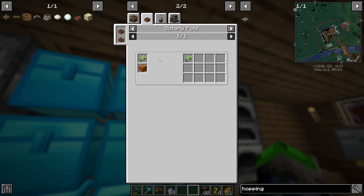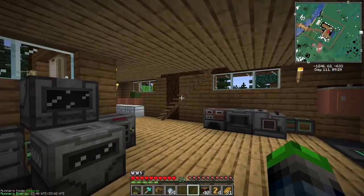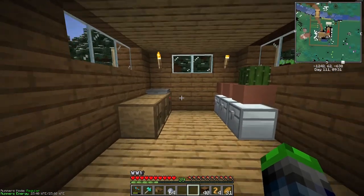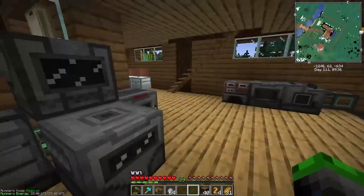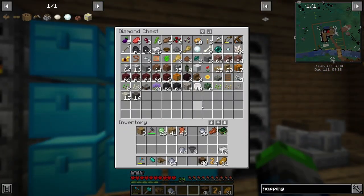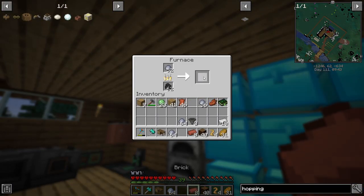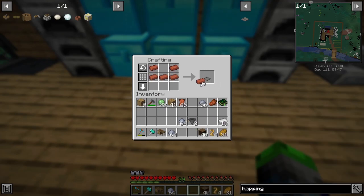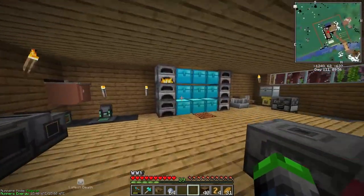We can actually put sugar cane in here which isn't a bad idea, but I'd like it somewhere else - we'd have to make a basement here. We should have enough for one more of these. We can put this guy here - beautiful.